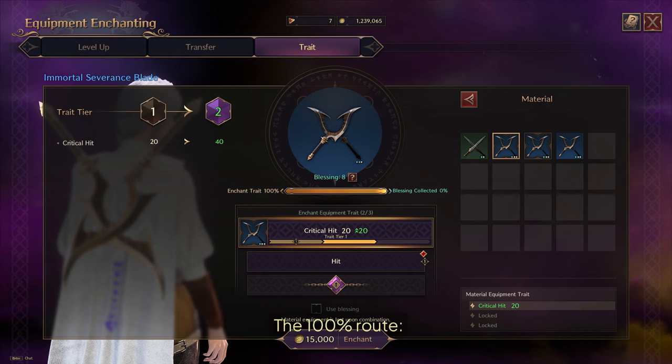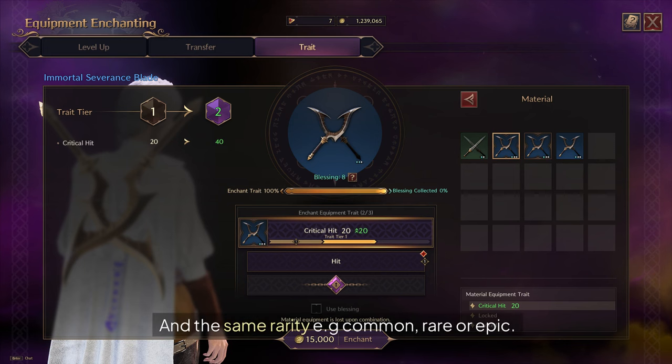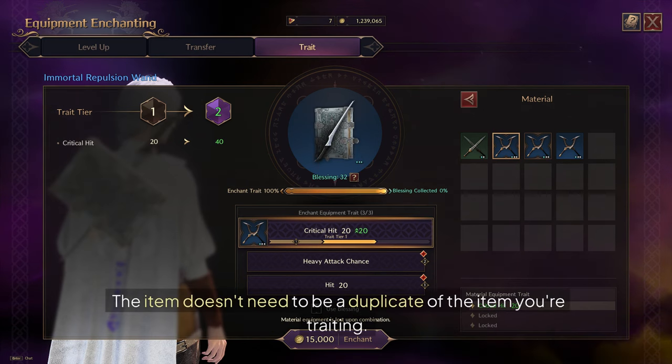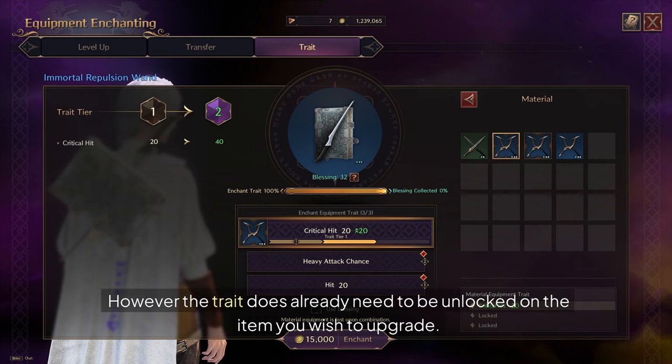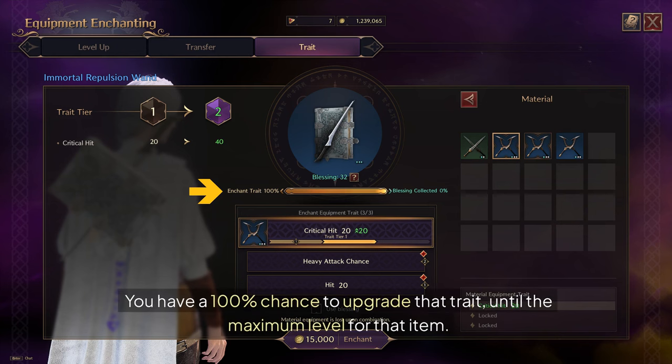The 100% route. For this, you'll need an item of the same type (e.g. weapon, chest, boots) and the same rarity (e.g. Common, Rare, or Epic). The item doesn't need to be a duplicate of the item you're upgrading, however the trait does already need to be unlocked on the item you wish to upgrade. Providing this criteria is met, you have a 100% chance to upgrade that trait to the maximum level for that item.